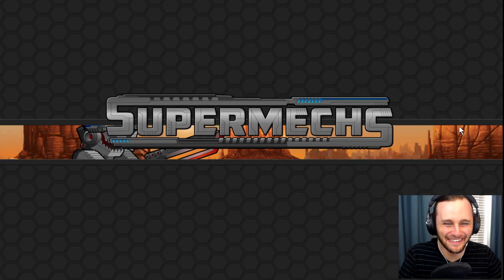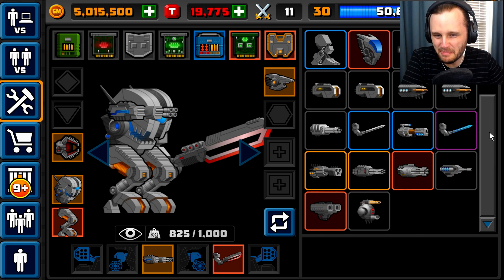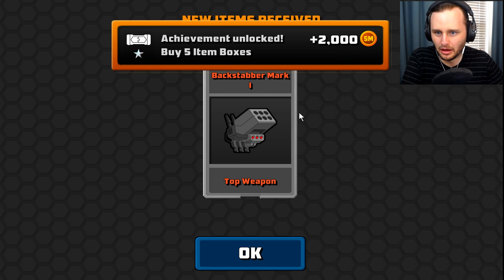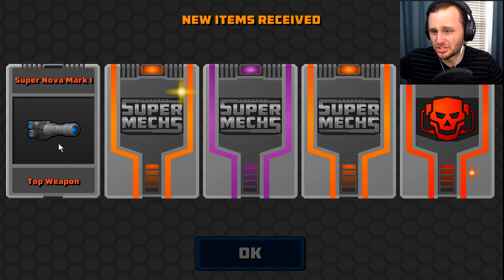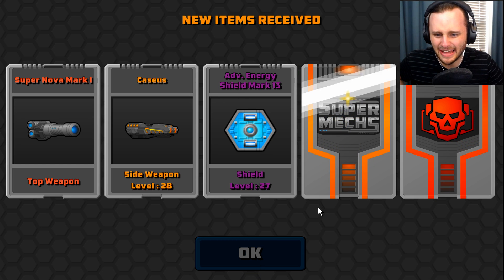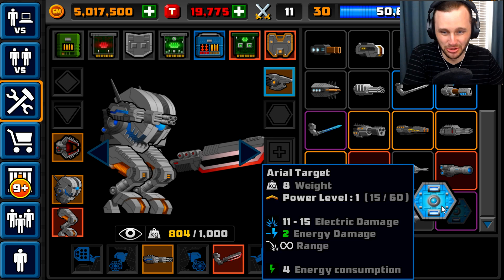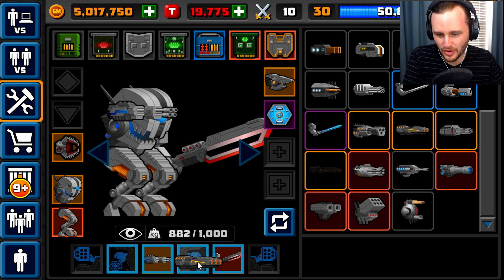Let me think — is there any way I can make this any better with what I have? Let's open up another mythical box real quick. A backstabber mark, and let's open up one gold. We got a mythical supernova — a side weapon, a Cassius. What is that? That's a shield. A yellow beam. Another torso — I already have one of those. Let me look around. Let's put this shield on. Now we have a shield. Let's also put this yellow beam on here.